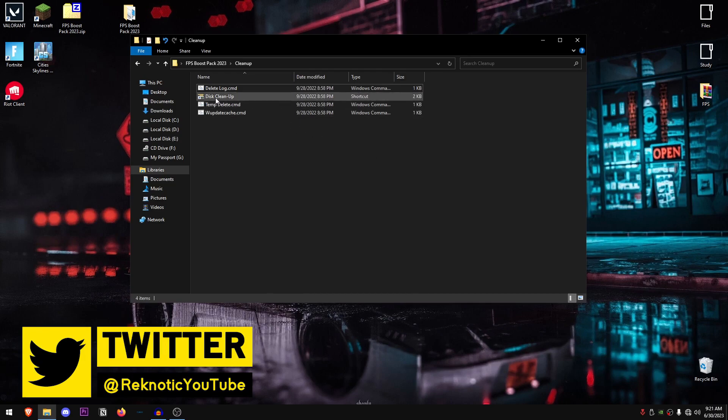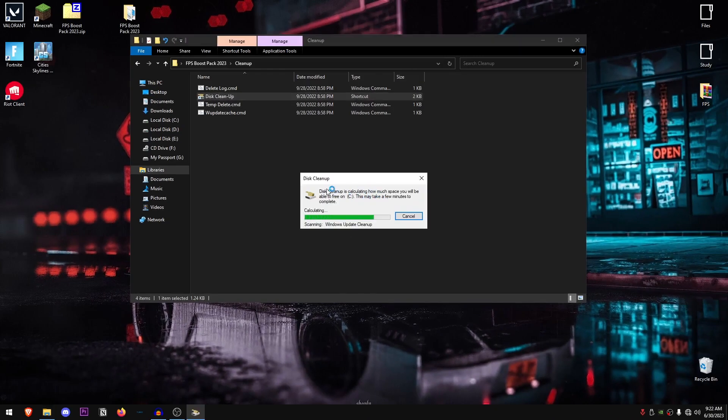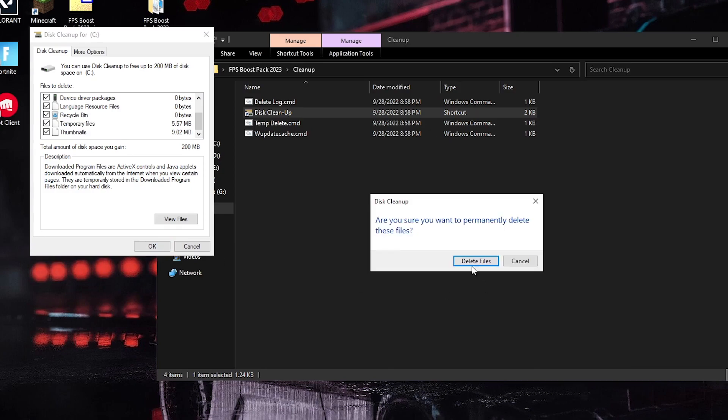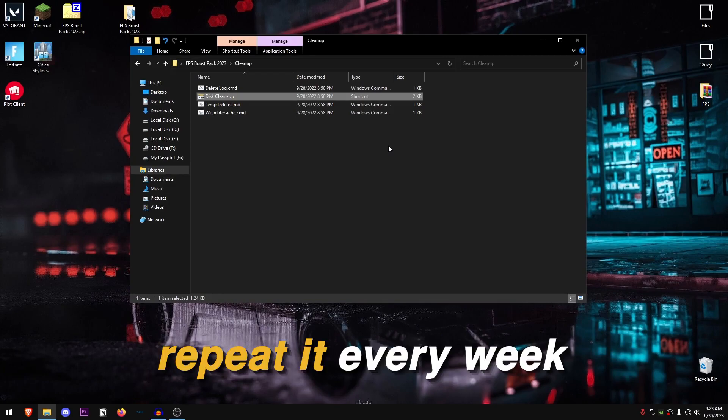Once the log deletion is complete, double click on Disk Cleanup, select the drive where Windows is installed, hit OK, and it will scan for temporary and unnecessary files that have been building up. Once the scan is complete, make sure everything is checked and that you don't have anything important in the Recycle Bin since that will be deleted too. Click OK, hit Delete Files, and it will remove all those unnecessary files. I highly recommend repeating this cleanup process at least once a week.